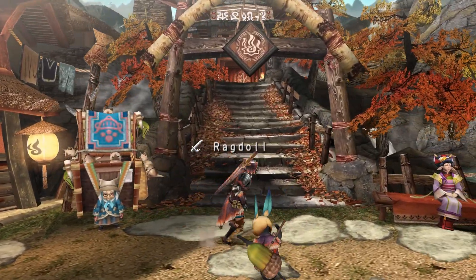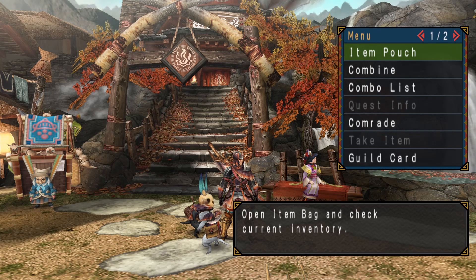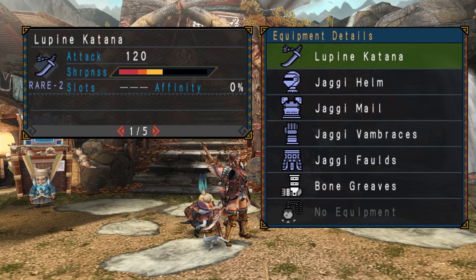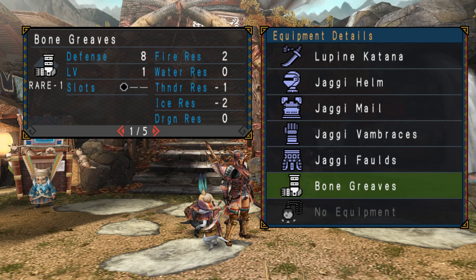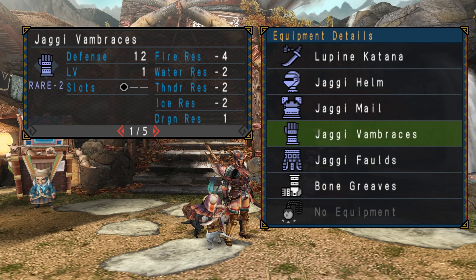Hello everyone and welcome to episode 3 of Modstown Deportable 3rd. Today we're going to be fighting Royal Luderoth, but just before that — I upgraded this sword and I've got almost all Jaggi gear besides the legs, I just didn't have a few items for that. So I've got all Jaggi, and it'll be interesting because the resistances are terrible.